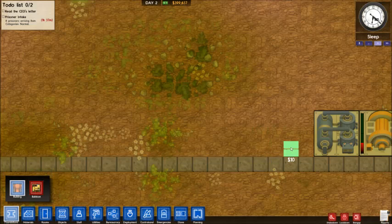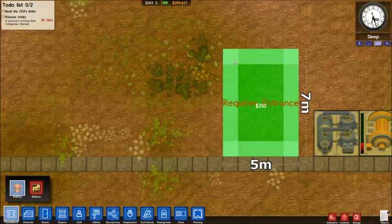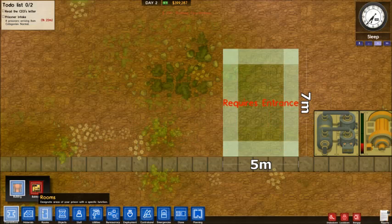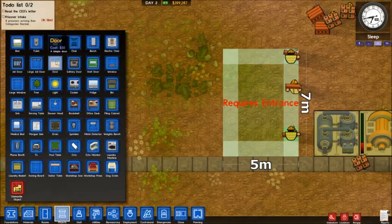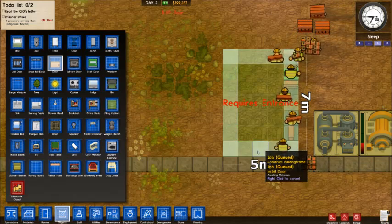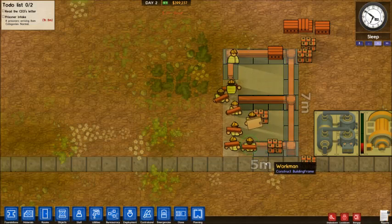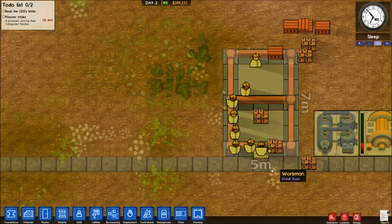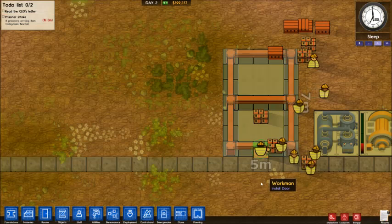We're going to start with the kitchen to keep it nice and simple. There is no minimum or maximum size — you can go as big and crazy as you like. I'm just going to make one that is seven by five, because I need at least three wide and a bit of space. Like every other room, you'll need an entrance — in this case just a normal door. If you want to keep inmates out, you can put a staff door there. I wouldn't recommend a secured lock door because every time staff come in and out, they'll need a guard to unlock it, which is a bit silly.